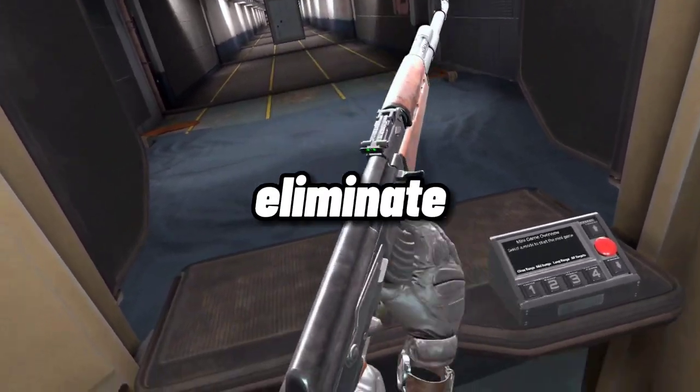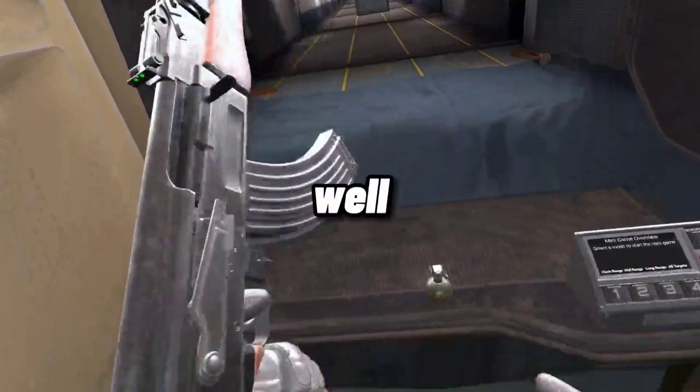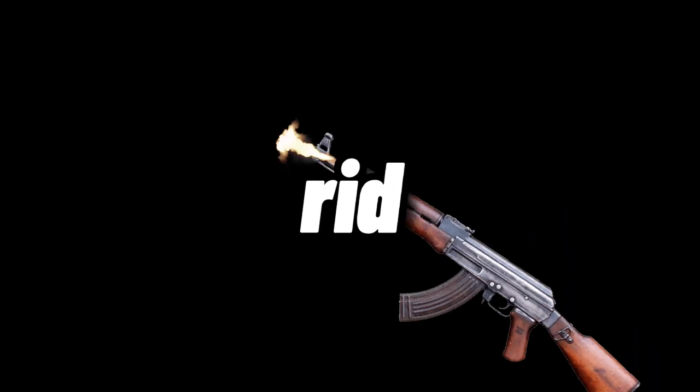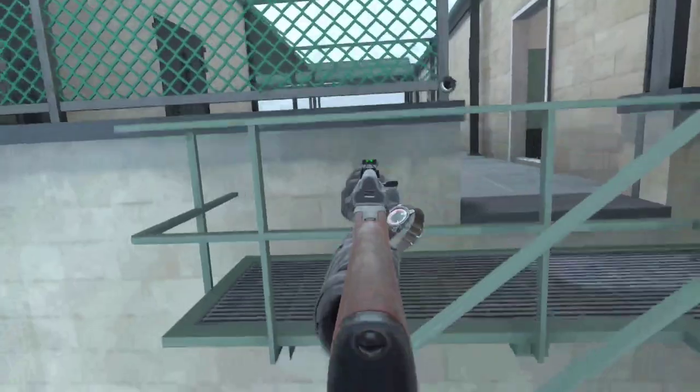What if I told you there is a way to eliminate the recoil on any gun in the game, including the AK? Well, technically there is. Okay, let me elaborate here real quick — there is no actual way to get rid of the recoil on a gun, but there are ways to get damn near close to it, and this is going to be one of them.